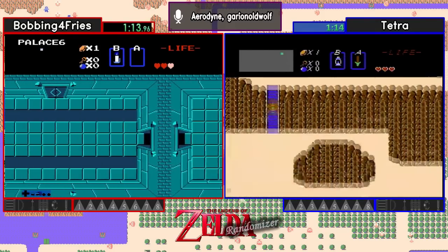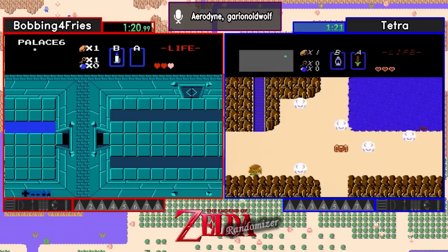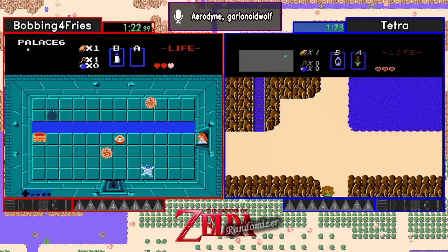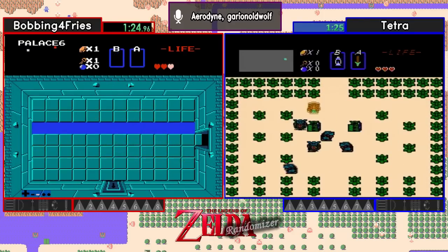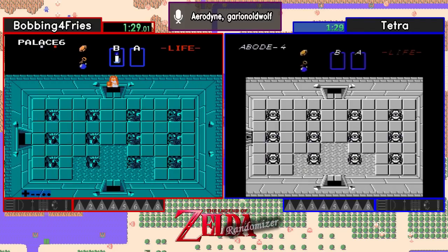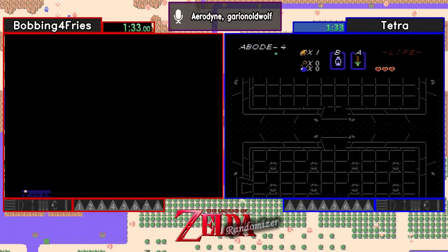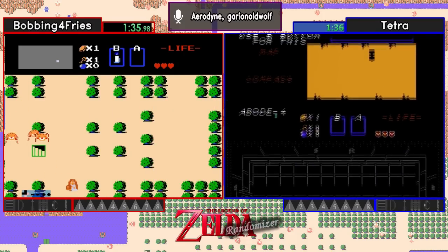Finding that wood sword in right around the minute mark has got to feel really good. Yeah, only thing better is when you find it in the first shop you check. And there's a 4 over on Tetra's side, underneath the 30 secret — the Vanilla 30 secret — we're at Armos.